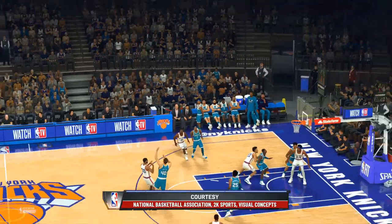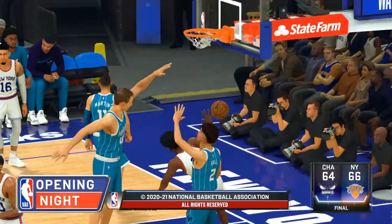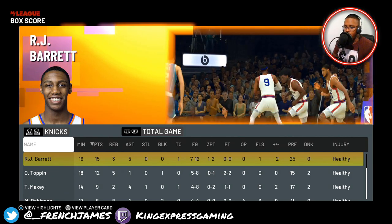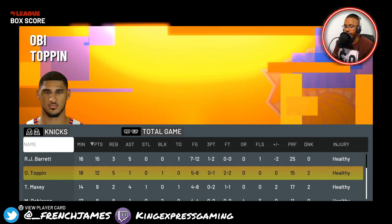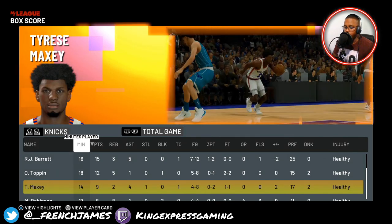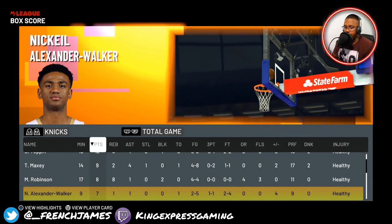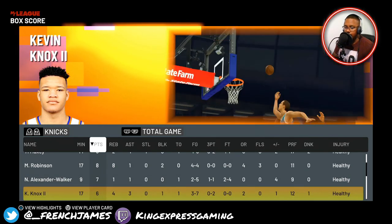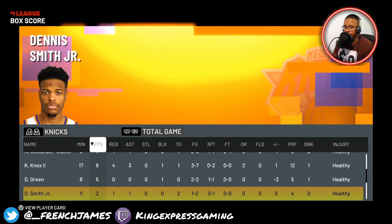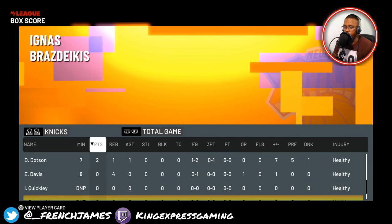We did the damn thing tonight. Obi with a big three from the top of the key. Danny Green played outstanding. Tyrese Maxey played like an animal. Stats: RJ had 15 points, 3 rebounds, 5 assists. Obi had 12 points, 5 rebounds, 1 assist. Tyrese Maxey had 9 points, 2 rebounds, 4 assists. Mitchell Robinson had 8 points, 8 rebounds. Nikio had 7 points. Kevin Knox had 6 points, 4 rebounds, 3 assists. Danny Green 5 points. Dennis Smith Jr. 2 points. Dotson 2 points. Ed Davis 4 rebounds.